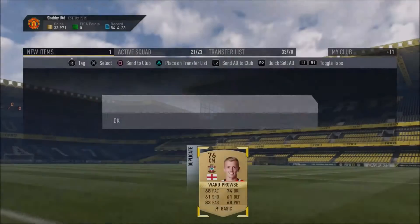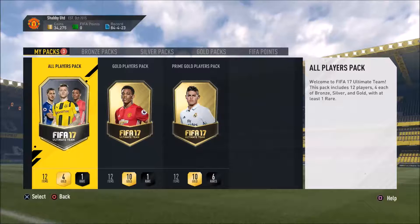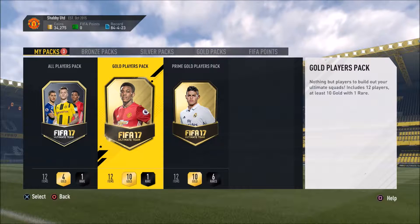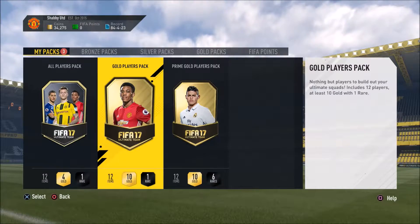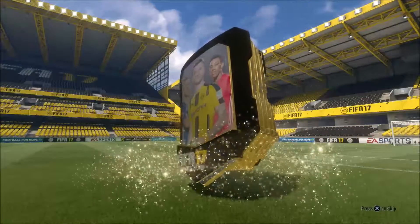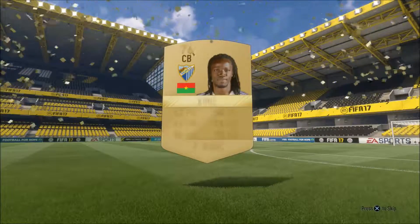We'll get rid of all of them. I'm going to quick sell James Walker — can't be bothered to put him on the transfer list. Next up is the all players pack — we've got one rare, and the main gold player is Kone from Malaga. Nothing amazing really.